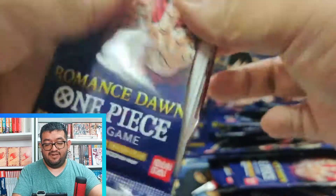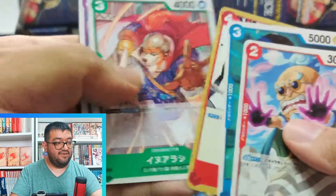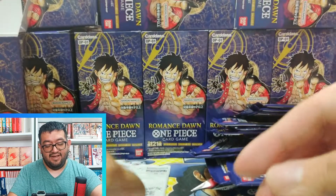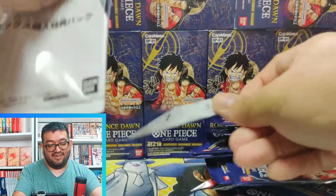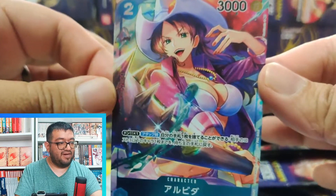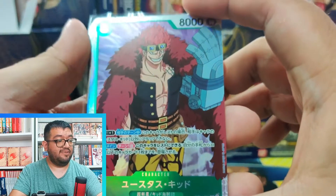Opening this one up — Hiogoro, Mocha, Round Table, and we have Super Rare Kaido. Super Rare Kaido is a really powerful card, definitely needed for any purple decks out there especially if you're running Kaido. And we have Alvita again for our box topper. Let's go ahead and recap what we got for our Super Rare hits today.